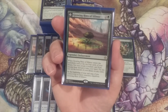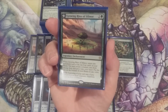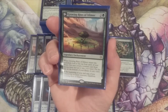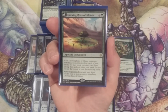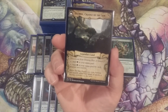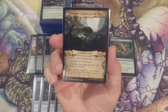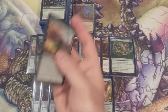Next spell up is Growing Rites of Itlimoc — this legendary enchantment from Ixalan costs two and a green. When it enters the battlefield, we look at the top four cards of our library, may reveal a creature card from among them and put it into our hand, then put the rest on the bottom of our library in any order. At the beginning of our end step, if we control four or more creatures — which should not be a problem — we transform Growing Rites of Itlimoc into Itlimoc, Cradle of the Sun, which is pretty much a better version of Gaea's Cradle. It can tap to add a green to our mana pool for each creature we control, or just tap for a green.